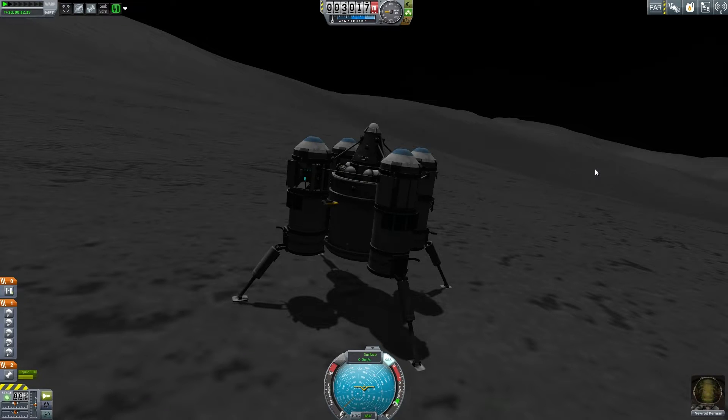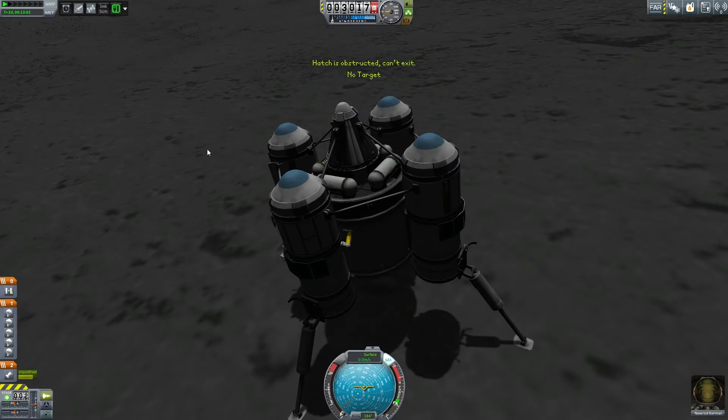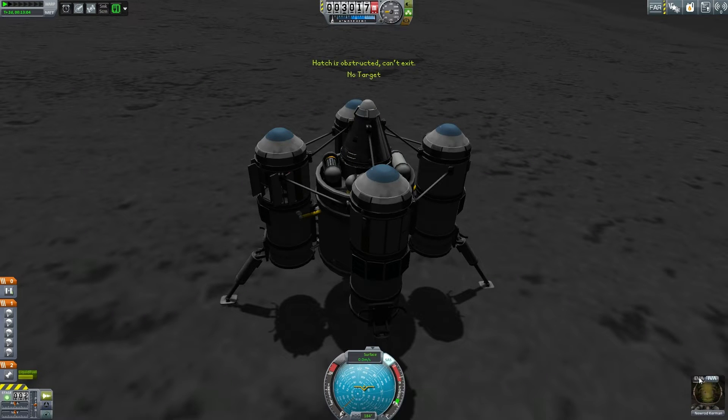I restarted — actually I didn't just restart, I reinstalled all of my mods again. Completely killed the game, uninstalled it, reinstalled all my mods, imported my saves, all that fun stuff. And remember how Newrod's little EVA pack was broken and it just wasn't using all the fuel? Well now he can't even get outside of the craft apparently — it is just completely broken.